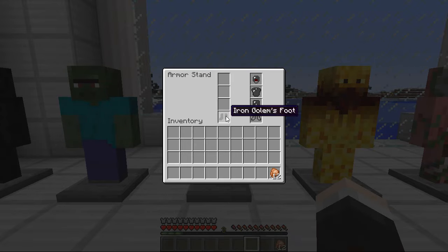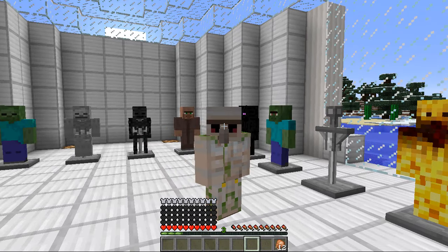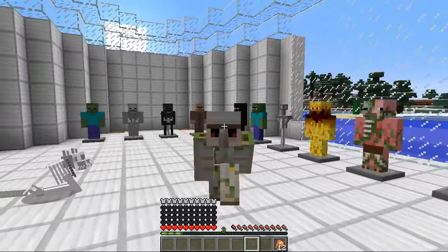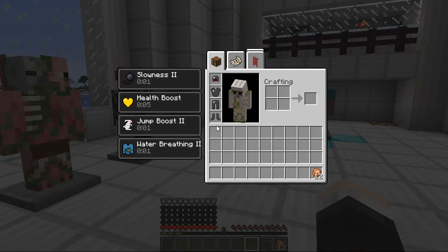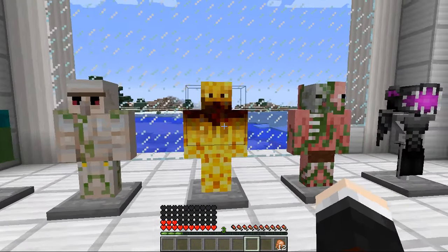Onto the iron golem armor, which looks really cool. Look at how many hearts I have — I think that's 50 hearts. We get slowness because iron golems are pretty heavy, health boost, jump boost two and water breathing two as well. You're a little bit slower than normal which is upsetting, but look how many hearts you have. And when you take it off, you regenerate up those 50 hearts.